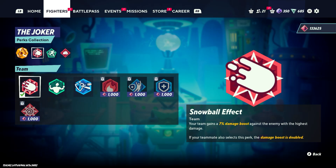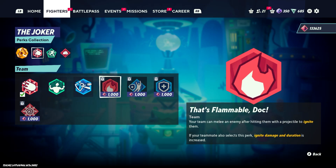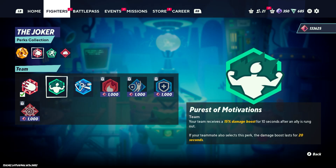For perk one, I would use Snowball. I wouldn't really use anything else. You don't need the projectile block one because you have Flower, which destroys all projectiles since it considers itself a projectile. You could try Flammable or Thermite — Thermite is pretty good because every time someone uses a projectile you do extra damage — but honestly I would just use Snowball. I think this is just the best one and a go-to perk for almost every character.